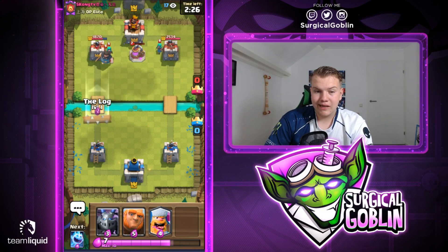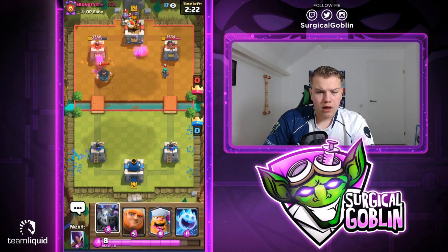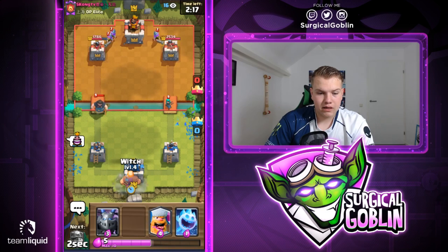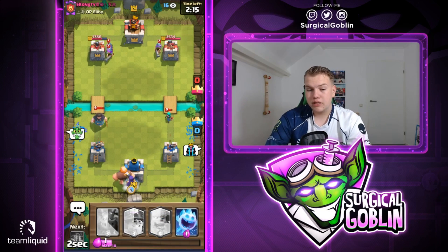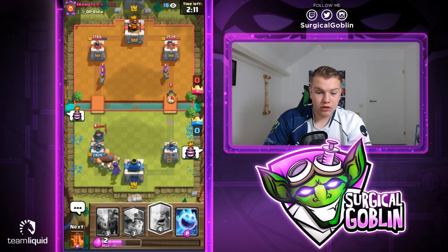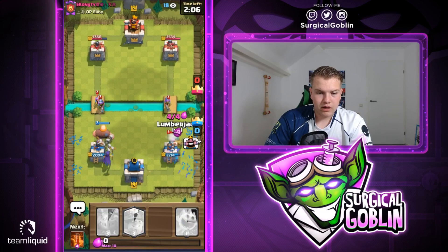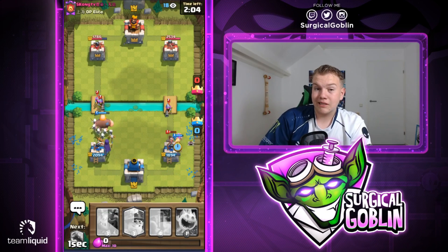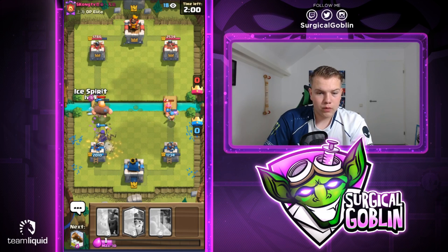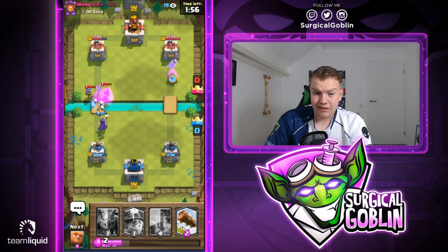He also drops his rascals so I'm thinking about logging them away just because I don't want to leak elixir, but maybe he has a goblin gang. Looks like he does go with three musketeers, so I'll actually go with giant in the same lane as the two musketeers and then back it up with a witch. Of course we're weak if he attacks on the other side, but I'm actually fine trying to take a tower trade. Let's go with a lumberjack for the bandit. Looks like the musketeers are unfortunately outside of range.